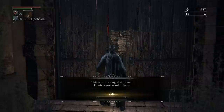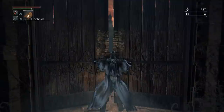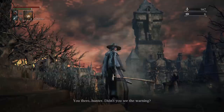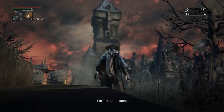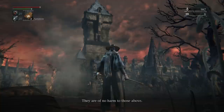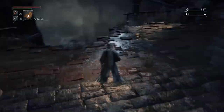There appears to be a note nailed to this door: 'This town is long abandoned, hunters not wanted here.' It's a warning which we are going to ignore. Once, Old Yharnam, burned and abandoned by men, is now home only to beasts. They are of no harm to us. Turn back, for the hunter will face the hunter. We've got a human voice off in the distance warning us to turn back, along with that note nailed to the door. We're not going to be doing that.